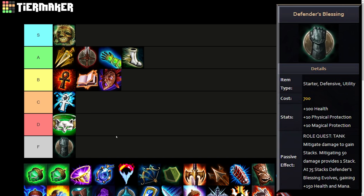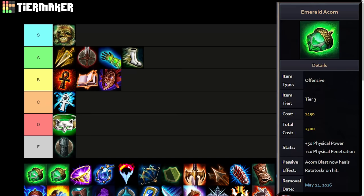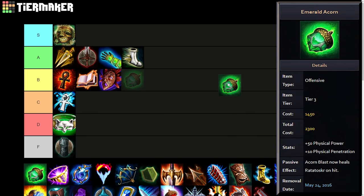Ratatoskr's original Emerald Acorn — before he got reworked to have a single acorn and then reworked again to have multiple acorns. This is his very original acorn. For Emerald Acorn I think B tier is a solid placement — it definitely didn't break the game, but it did make Rat solo somewhat viable on its own, which is definitely worthy of a fairly high placement on the list.